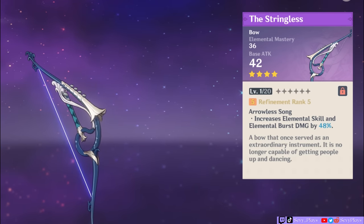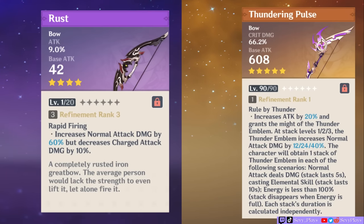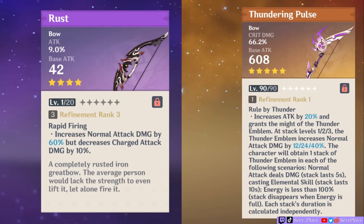Stringless is not a good weapon for main DPS Childe, but it's great for burst showcases. On the other hand, a weapon like Rust or Thundering Pulse will add to his melee damage since they modify normal attack damage.